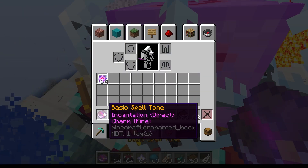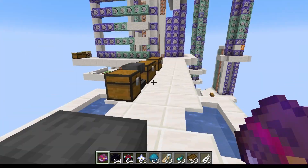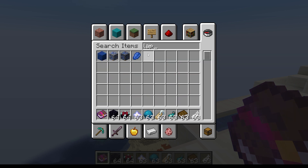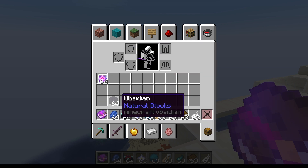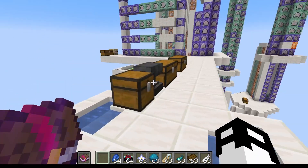It gets absorbed and we now have a spell book with both an incantation and a charm — we're almost ready to cast. The last ingredient you need is lapis. Every cast costs lapis; this is your resource system for the spells.